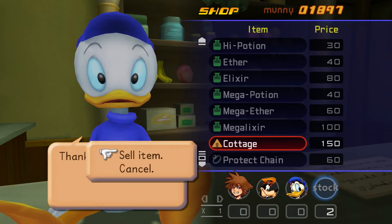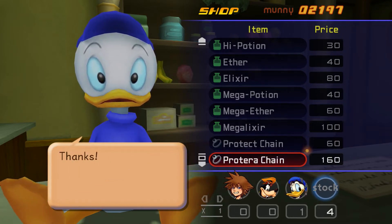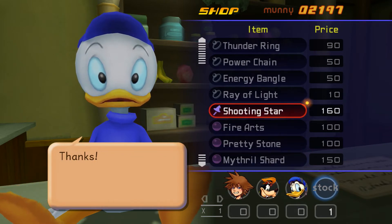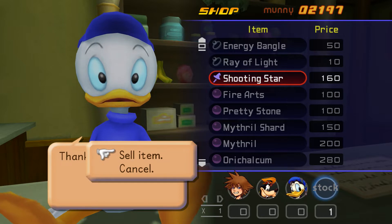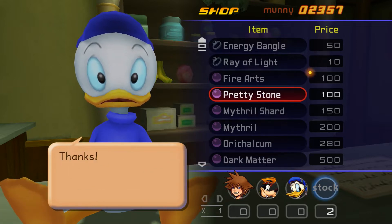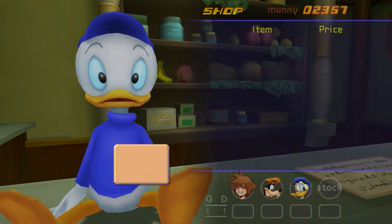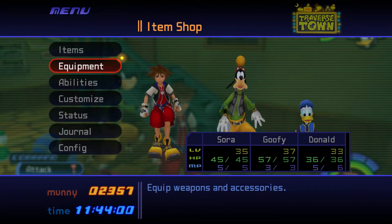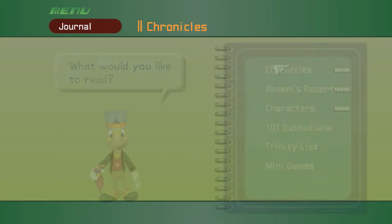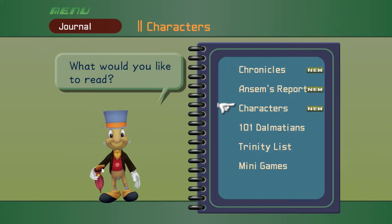Sell the camping set, sell the cottage, sell the shooting star. There we go. Alright, let's see — I'm trying to think of where we're at right now. I went around, collected a bunch of stuff, did some things.